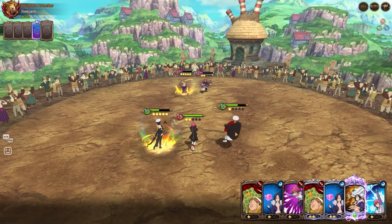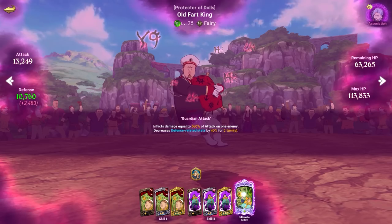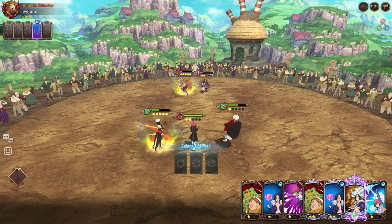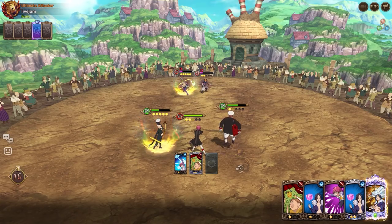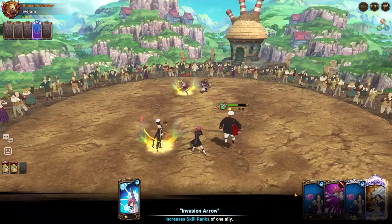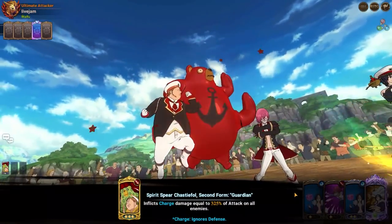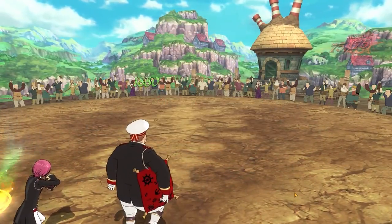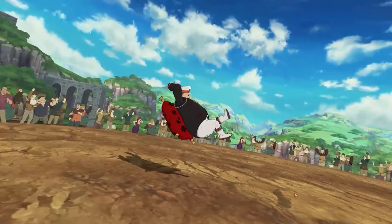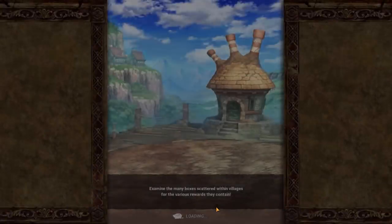Reducing defense by 40% is a big deal. Defense-related stats — so it reduces their resistance and all that stuff. The way this game works, when they say 40%, they don't mean 40% of your current value — it's actually a fixed 40% taken off. So if you have 100 resistance, King's ultimate takes off a fixed 40%, leaving you with 60. That's 45 minutes of gameplay recorded — gonna have to edit this quite a lot.